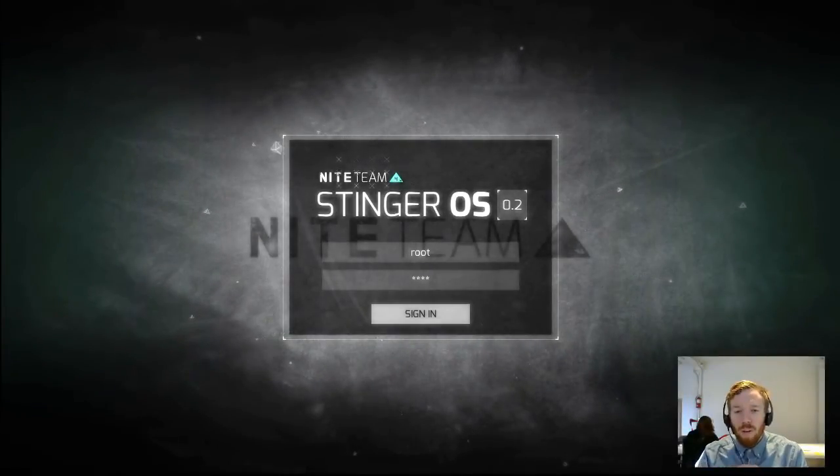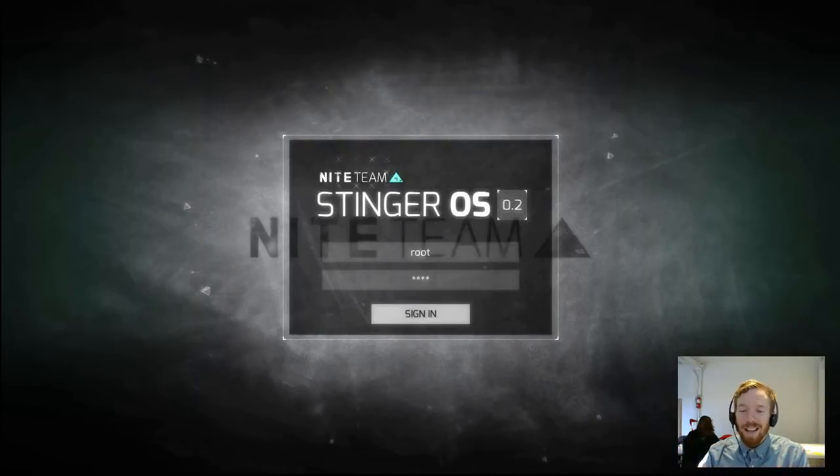Hello agents, this is Jaroby, one of the developers of 19.4, here to show you around the alpha 0.2 of the Stinger OS, give you a little bit of background on what we're doing, and explain the whole process of the development of 19.4. This is the intro video tutorial — we'll be doing a series of these for each of the alphas and each of the specific modules, basically explaining what we're doing with the game and where we're hoping to go.